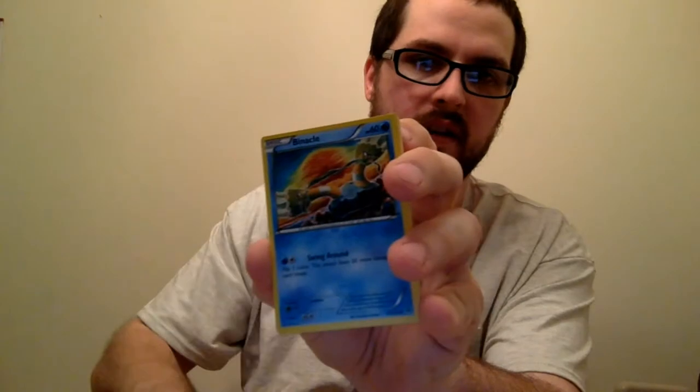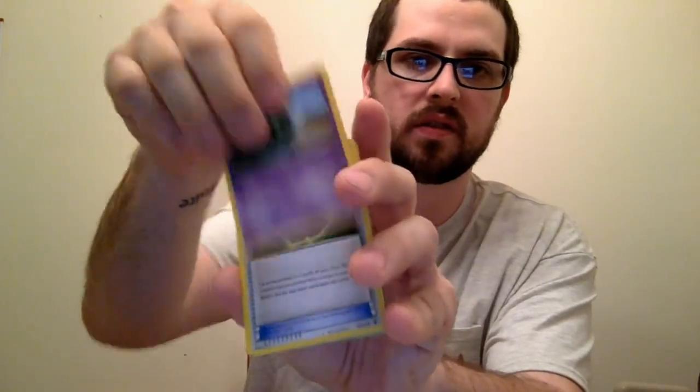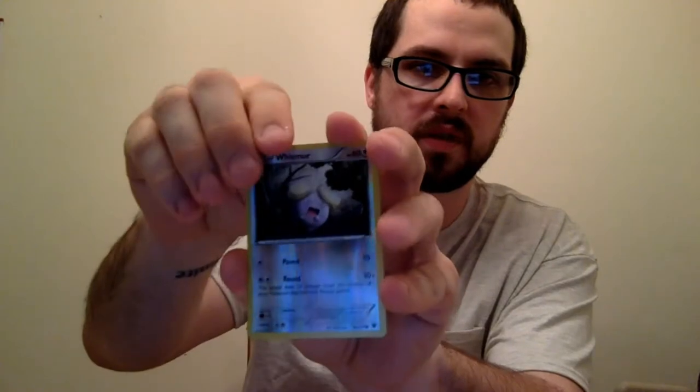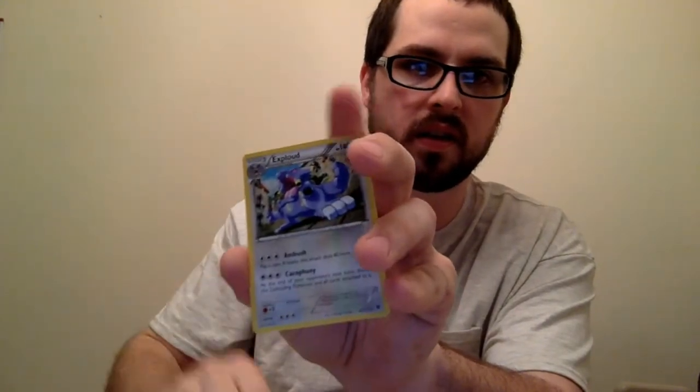Meowth — Team Rocket's best buddy right there. Barnacles. Altaria Spirit Link, Fan Club, Reverse Minccino, and Exploud again. I'll keep a couple of those and put them in — they're still fun.